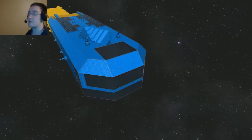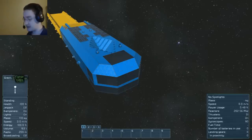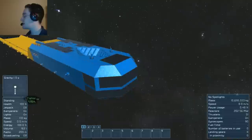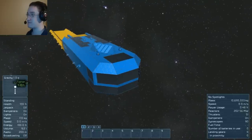This is called the Phoenix-class mobile shipyard because this also doubles as a scrapping yard. Basically, you merge-block whatever you're trying to scrap to the ship itself and just start grinding - that way it doesn't start drifting off into space. As you can see, it is a heavy little big ship.